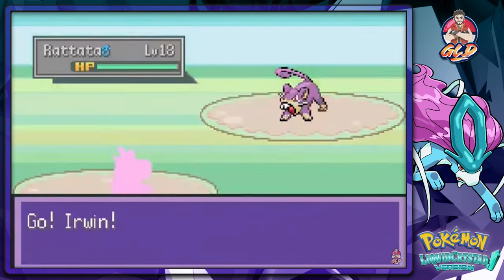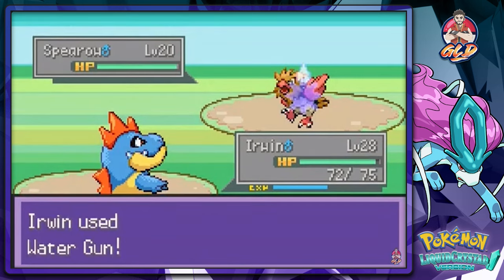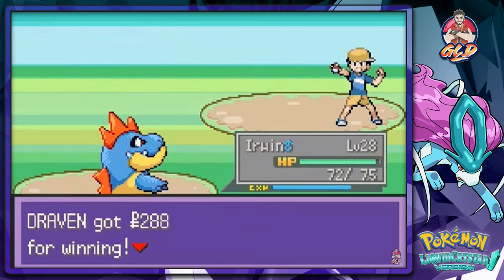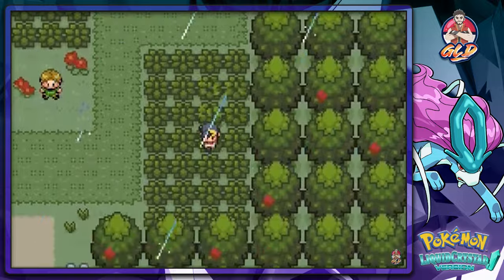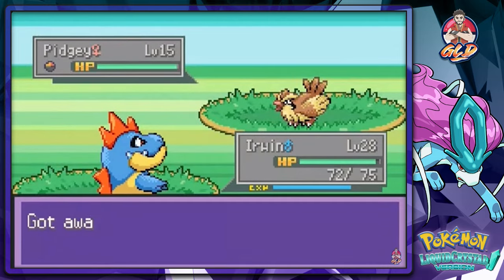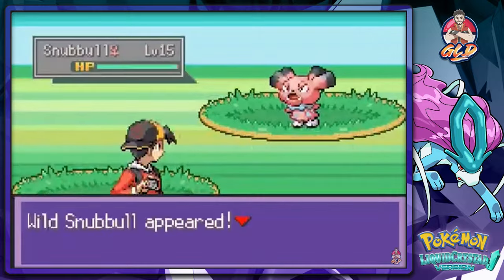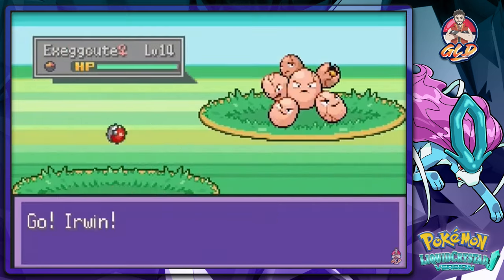Battling a level 18 trainer — Water Gun is boosted by rain, taking out his Spearow and Sandshrew easily. Continuing through the area finding Gulpin and Snubbull in the grass. There's also Exeggcute, which I thought about using on my team, and Manky — some pretty interesting Pokemon available here.